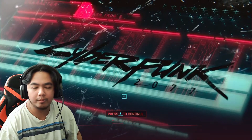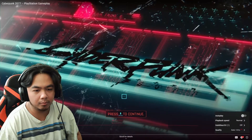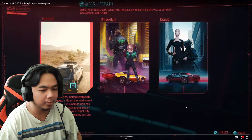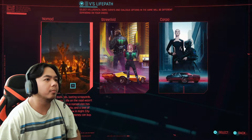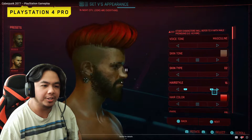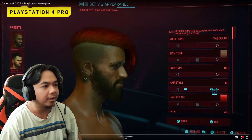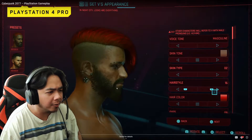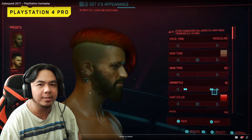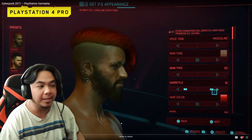With Cyberpunk 2077 launching on December 10th, they want to give a closer look at the game running on console. This video shows footage from the very beginning of the game following the Nomad Life Path, one of three you can pick from. The gameplay starts with PlayStation 4 Pro. Already you can tell — what I noticed is the textures look a bit more plastic compared to the PC and Xbox Series X build. The lighting is a bit off here compared to the next-gen or PC version.